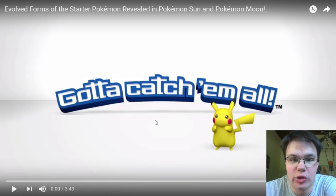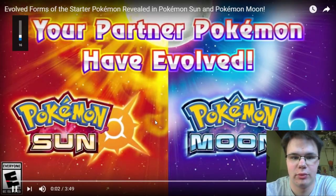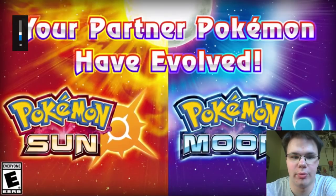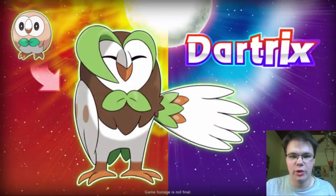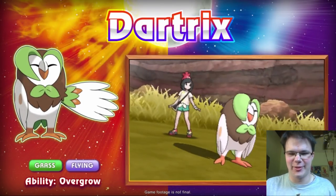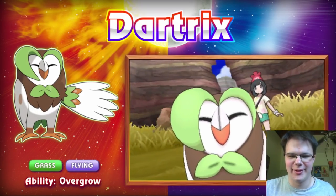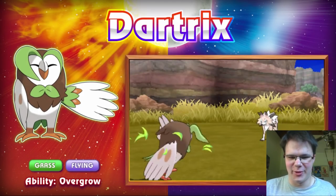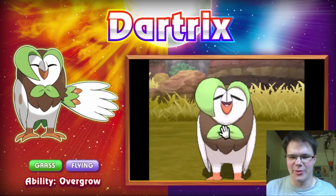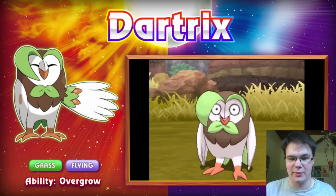It's got evolved forms of the starter Pokemon. Let's see what we got. Partner Pokemon has evolved. I love the music. Dartrix! Looks like a dandy, or a butler — a very sophisticated Pokemon. Oh my gosh, that looks so cool. Looks a bit weird when its eyes are open.